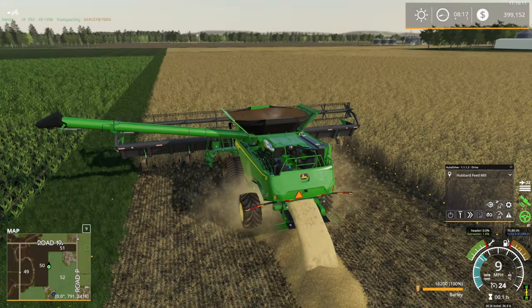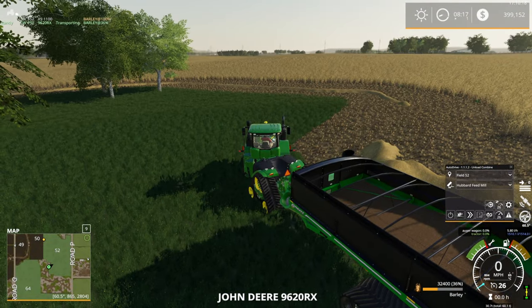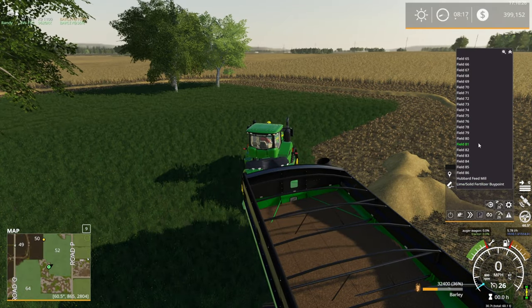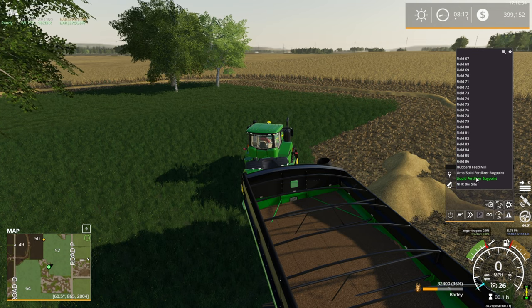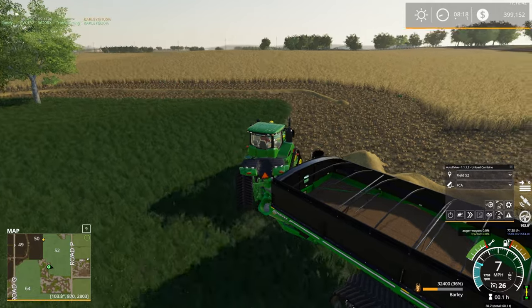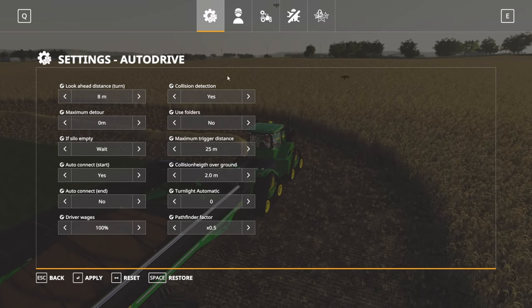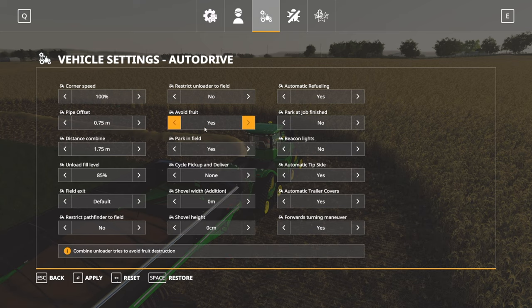We're full just like that. Okay, grain cart — where do we need to take this? Field 52 grain needs to go to the FCA. That's actually not far away. Can I just tell auto drive to go to the FCA? It might be up above — FCA, perfect. Make sure he's on the field — but we're outside the combine at the moment, so that won't work. We need to get back to the combine. Let's check the settings — combine 'avoid fruit' we'll turn to no, 'restrict unloader to field' we might want to turn on.